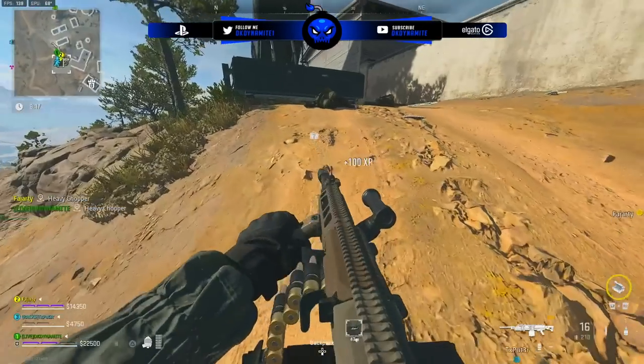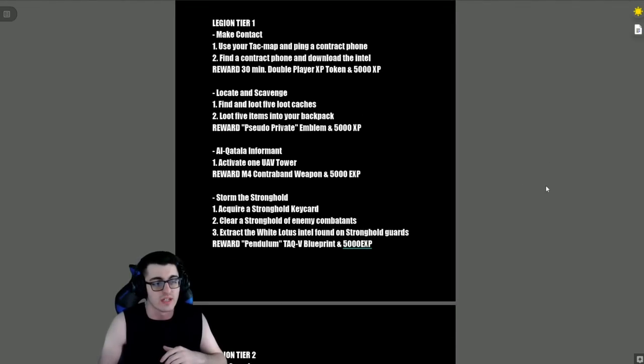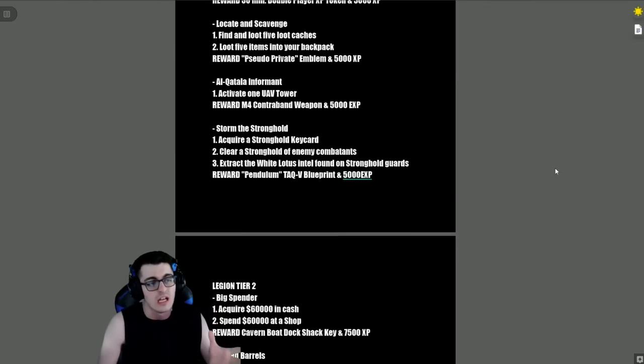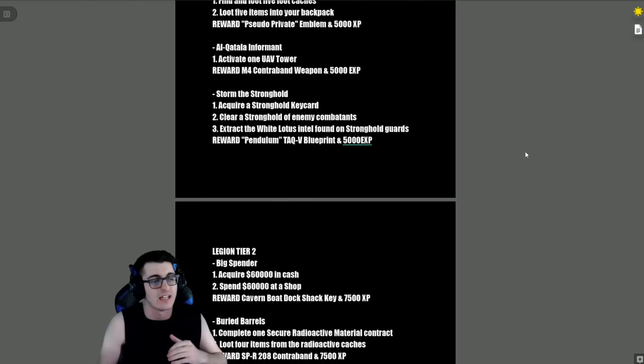Starting off with Legion Tier 1: 'Make Contact' — use your tech map and ping a contract phone, find a contract phone, download the intel, and the reward is 30 minutes of double player XP and 5,000 XP. 'Locate and Scavenge' gets you the Private Emblem and 5,000 XP. 'Alcatala Informant' — activate one UAV tower, and the reward is an M4 contraband weapon and 5,000 XP.